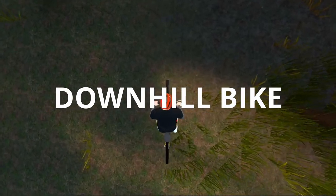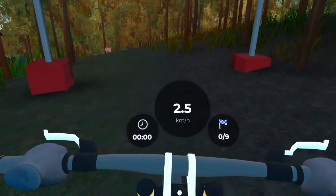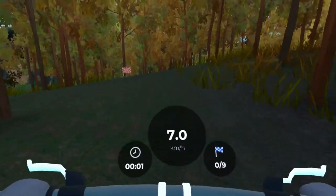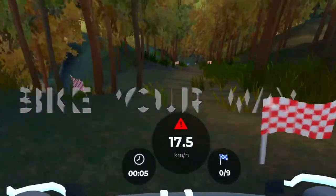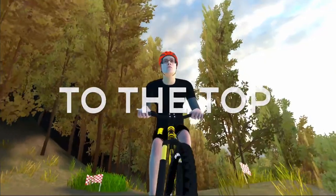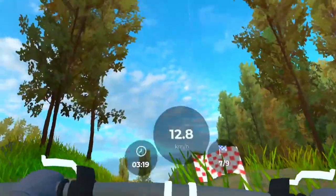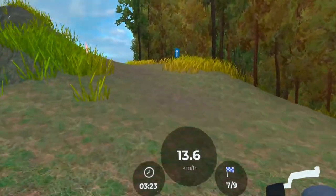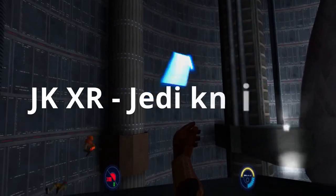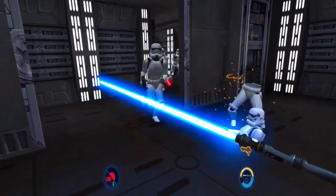Next up is Downhill Bike, a virtual mountain biking game that simulates the thrill of racing down steep mountain slopes. The game offers a range of different tracks, and as you ride down the mountain you must maneuver around obstacles such as rocks, trees, and jumps while maintaining balance to avoid crashes. A recent update includes multiplayer and leaderboard support so you can compete for the high score.